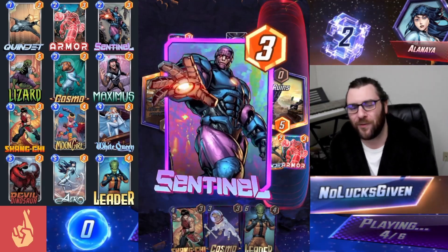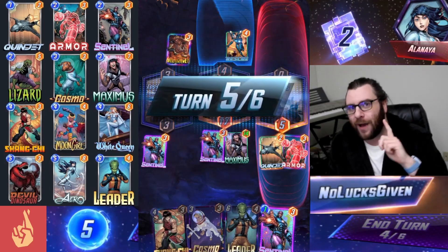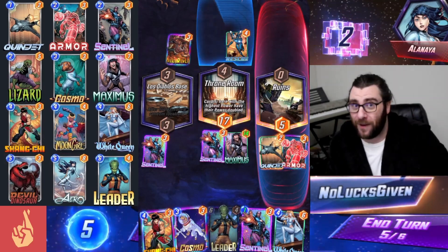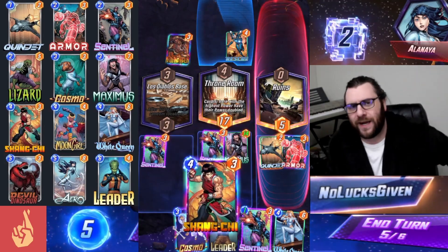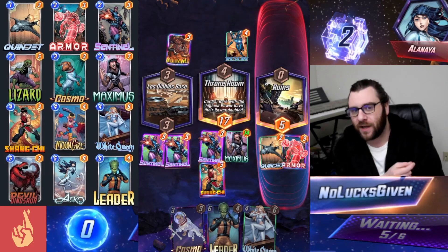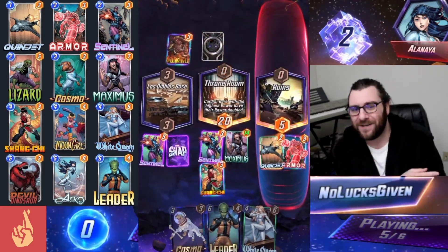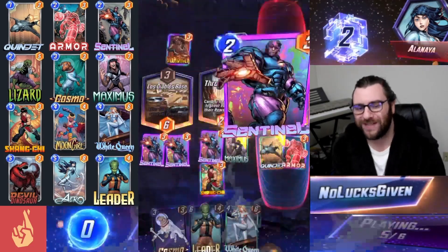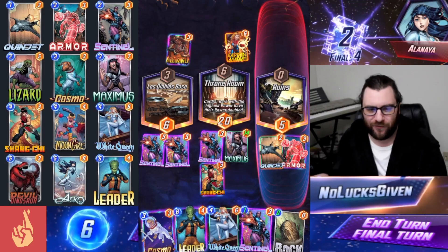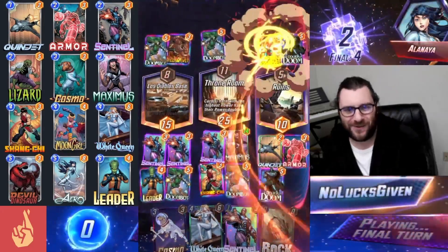We're going to throw Maximus into the Throne Room and also play a Sentinel, which will definitely help us get a priority lead. My opponent is going to reveal a Rescue, and while it might look like that Rescue has four power, it's actually Shang-Chi-able — because we know my opponent is going to play a card there next turn for the Rescue bonus. That's going to happen at the very start of the turn, get plus four from the Rescue activation, and then immediately double itself again with the Throne Room. So I'm going to Shang-Chi my opponent, take over the Throne Room again with Maximus, and go for Leader into the final turn. My opponent plays a Doctor Doom and we're able to easily get the win.